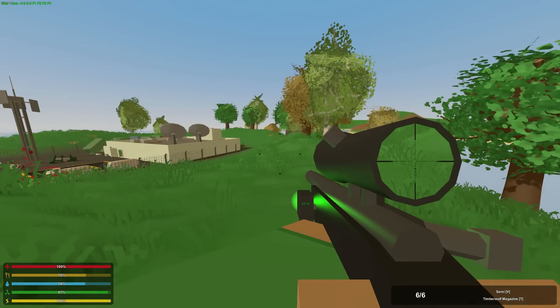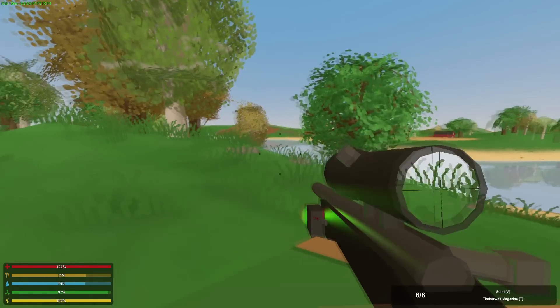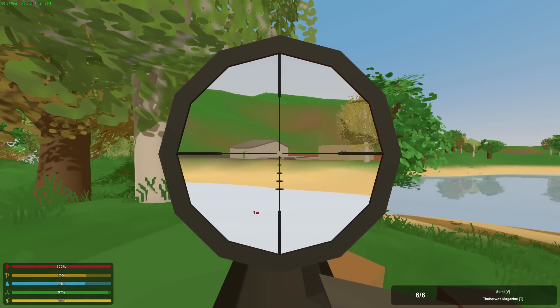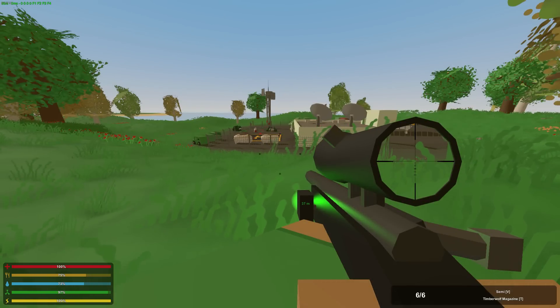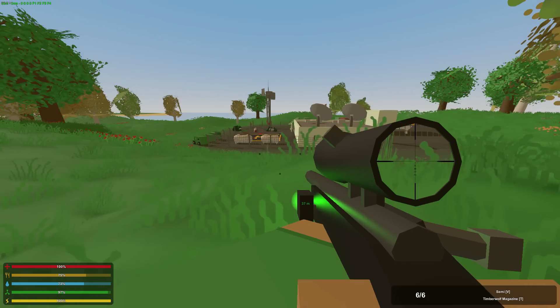I've had many instances playing on a PvP server where I see a person across the river or really far away, and I'm not sure if he's too far to take the shot or close enough that I can actually kill him. If you end up taking a shot and find out he's too far away, now everyone knows where you are because you just fired a super loud sniper. This is definitely a must-have attachment for anyone who is sniping.